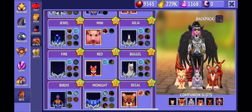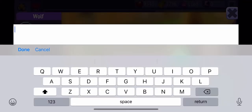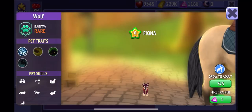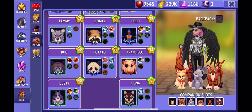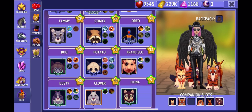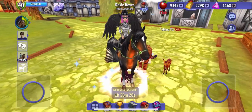Let me find her really fast. Okay, there she is. So we're gonna name her. Let's go Fiona — I like that name for her. So now we have Fiona. Let's equip her.